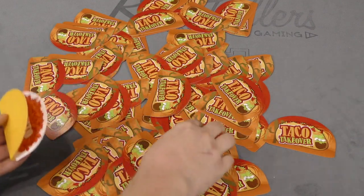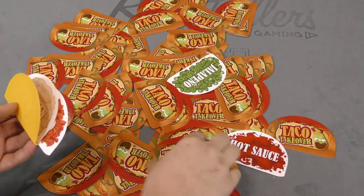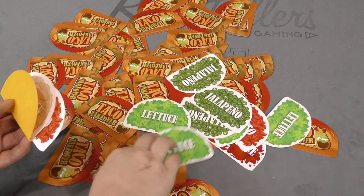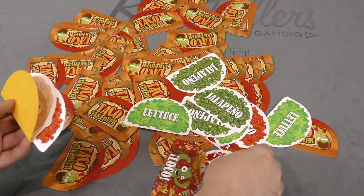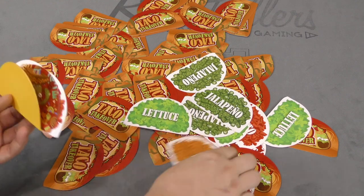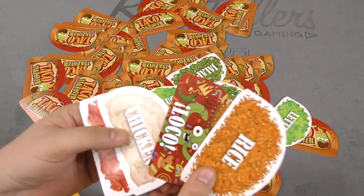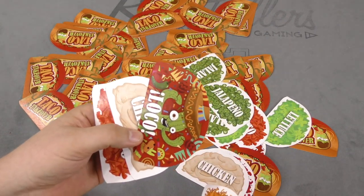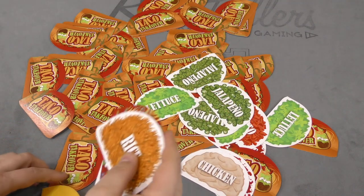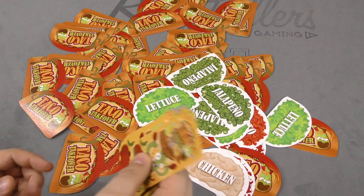I need tomatoes, so I just put the tomatoes in my shell. What else am I looking for? Chicken, rice, and guacamole. Oh, there's chicken. Lots of jalapeños and lettuce. Hot sauce. Loco — loco is a wild card, so that can count as one of my things. Now I need rice or guacamole. Boom. And now I shout 'olé' and show everyone. I got my rice and loco instead of guacamole, plus chicken and tomato. I finish this order, everyone gives the orders back, we shuffle them up and do them again.